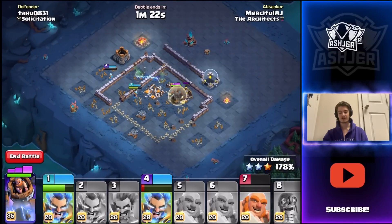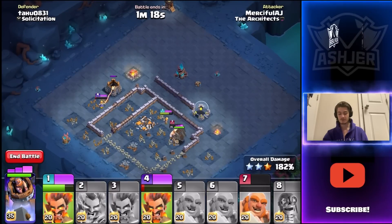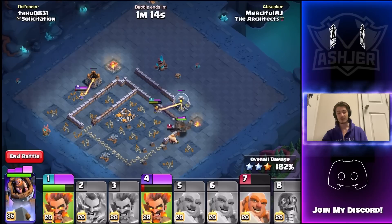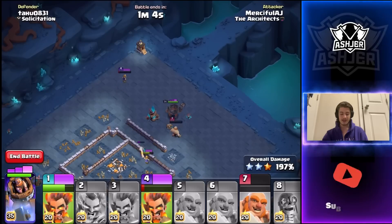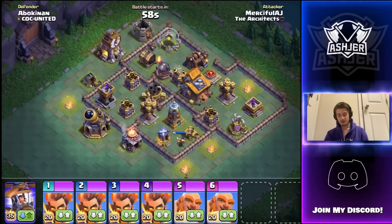We're ripping through the base. We only have one giant remaining, but we still have the battle machine with its full ability. Both the electrofire wizards — guys, this is going to be so easy. They just ripped through the first part of this base. It wasn't exactly the cleanest attack but for my first attack of the video I can't be too upset. Let's get down this corner hut — we are going to have our first six star of the video.